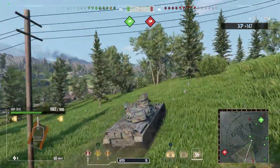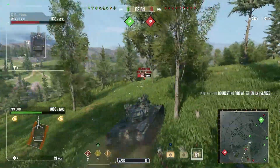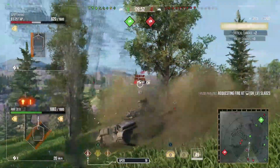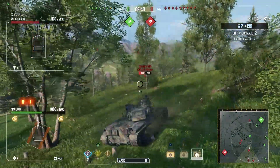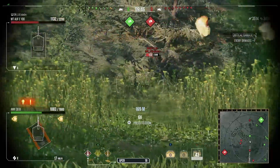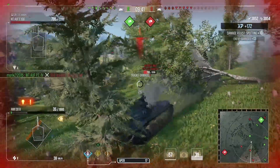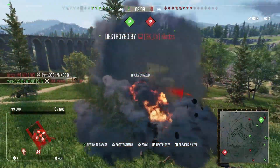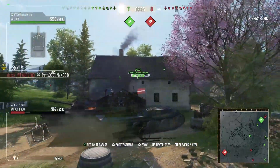We're up to 6.3K combined and I'm thinking this could be it. We move forward to spot anything else on the K-line, helping our guys out. We spot the Waffle E100 and get a nice shot into the Bat-Chat 25T AP. But I make a mistake — the Waffle E100 clearly yolos into that position, which is bad for him but also bad for me because he gets his whole clip into us and unfortunately shuts us down.